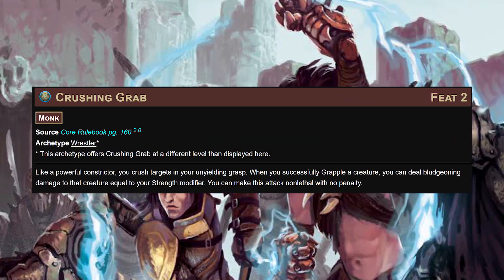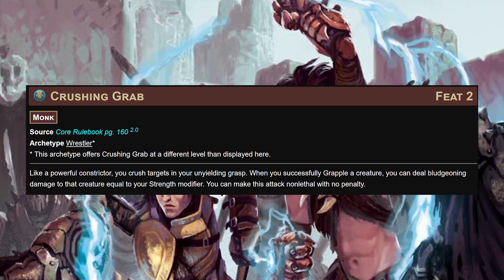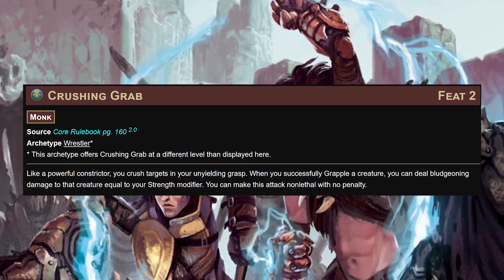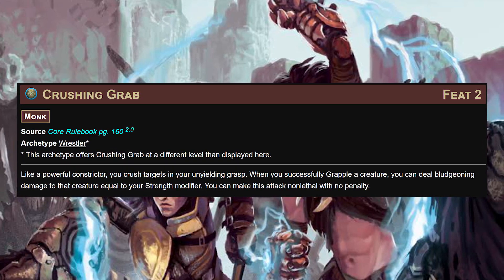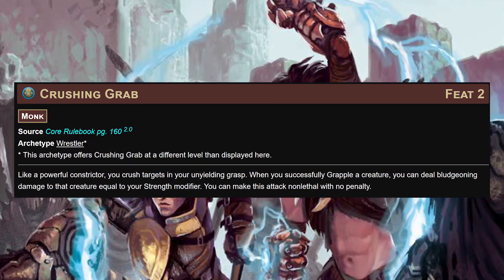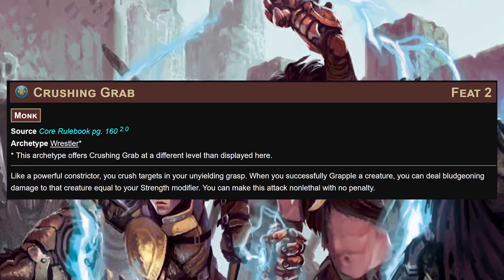At level 2 we'll grab crushing grab - whenever we successfully grapple a creature we deal bludgeoning damage equal to our strength mod. This can be done non-lethally with no penalty. It's a little 'yes and' when we're grappling things to also get a little bit of damage in, getting them that much closer to on the ground.